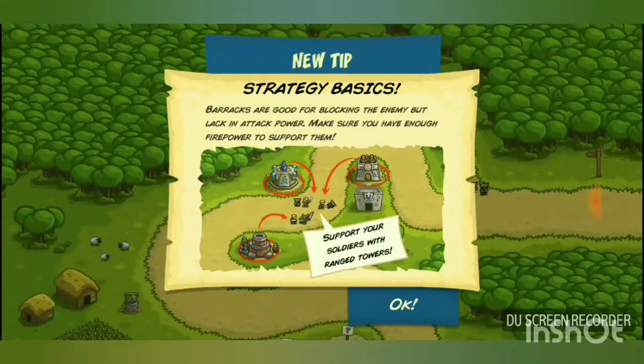New tip: 'Strategy basics — barracks are good for blocking enemies but lack attack power. Make sure to have enough firepower to support them.' I've already been using that strategy naturally. As the tooltip says: support your soldiers with ranged towers.